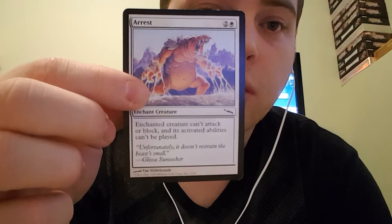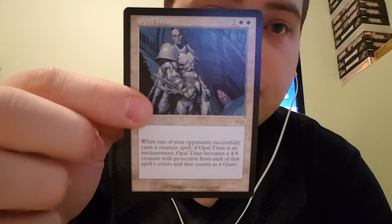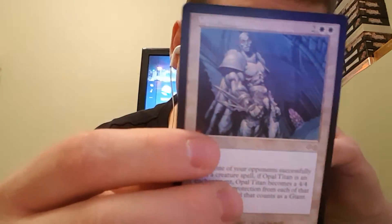Arrest — enchanted creature can't attack or block, and its activated abilities can't be played. Opal Titan — I like this card. When one of your opponents successfully casts a creature, if Opal Titan is an enchantment, it becomes a 4-4 creature with protection from each of that spell's colors, and that counts as a giant. So in EDH, if they play their commander, you have protection from their commander with that creature.